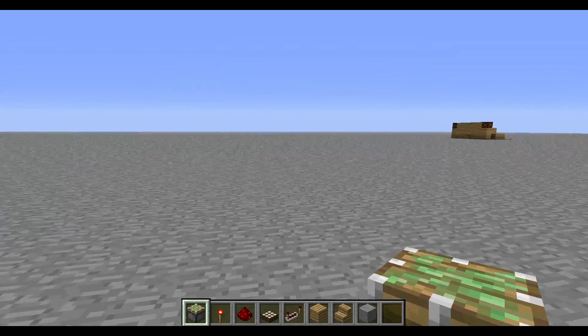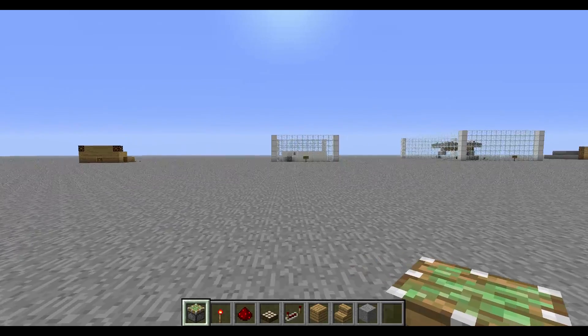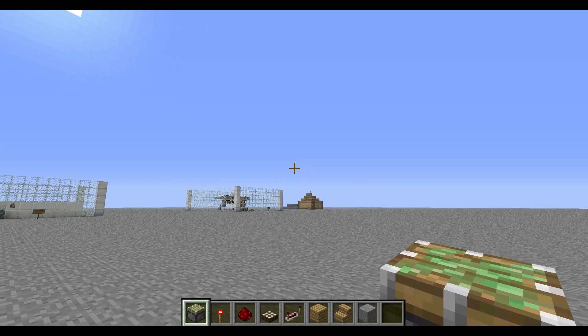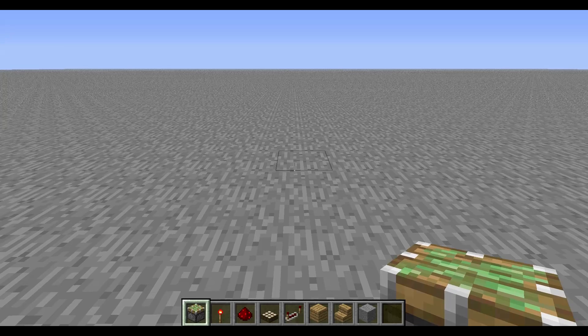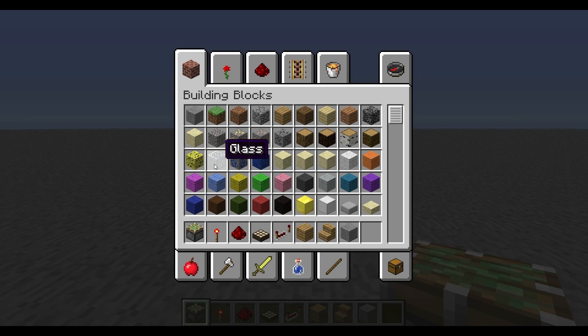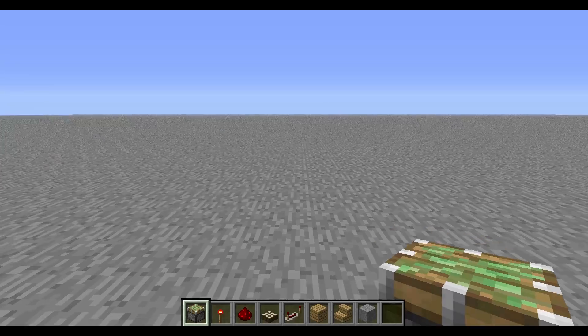Alright, we're back in my tutorial world — those are my previous redstone tutorials, you can check those out on my channel. So here's what you need: some sticky pistons — about four depending on size — one redstone torch, some redstone, one daylight sensor, a couple of repeaters, and some blocks for your little porch or deck up to your door.